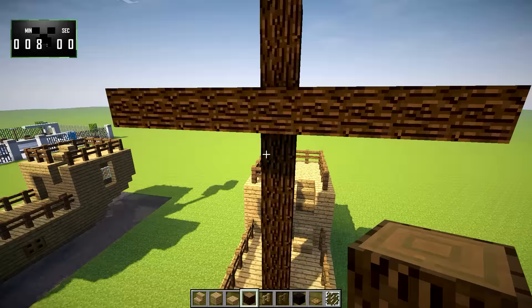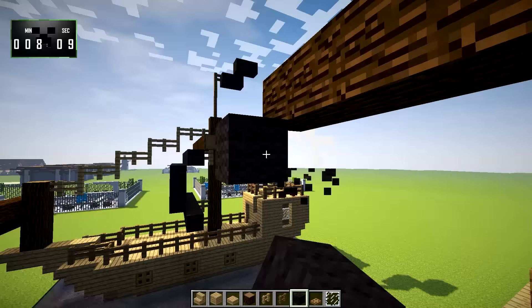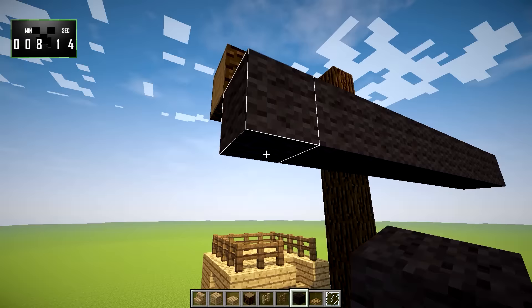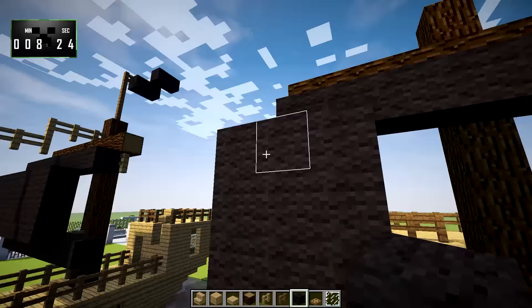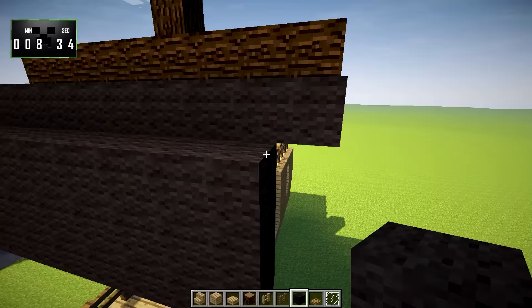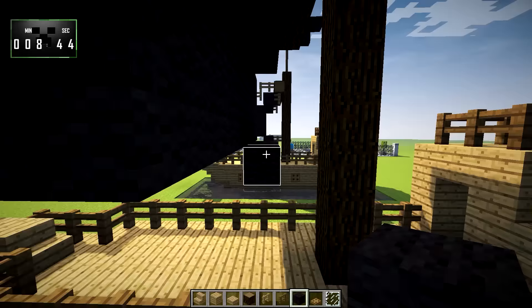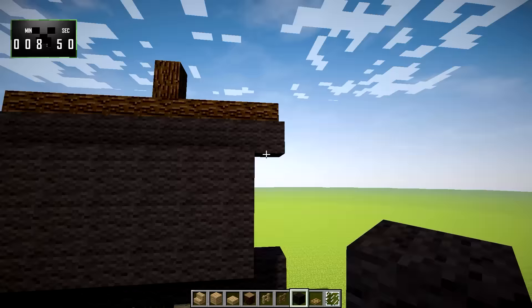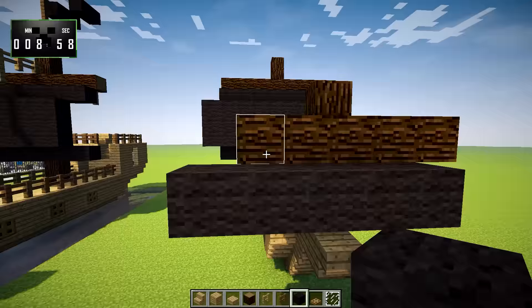Now we're going to take our black wool for our sails, because it's a pirate ship after all. Going right here, we're going to make a shape like that, then go down and over one more. This is three wide, and it essentially becomes a nine by three, stopping right before the mast. Coming back around, we're going to build it here — this makes it look like the wind is having an effect on it, which is the look that we want. Here, we're going to do the same thing, except it's only going to be one line, because it's a much smaller sail.